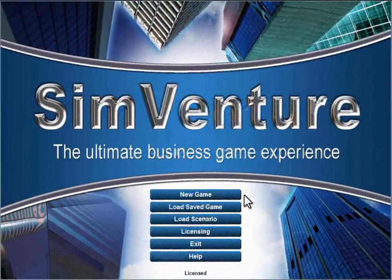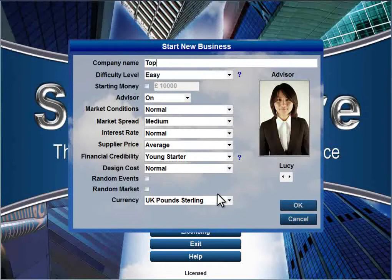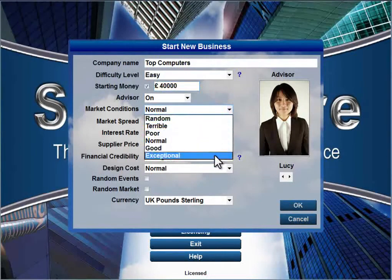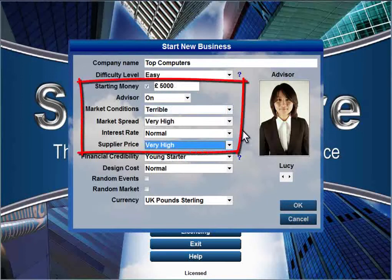The welcome screen gives you three options for starting a game within SimVenture. A new game represents a start-up situation, so the business hasn't even begun to trade yet. Settings can be adjusted to vary the degree of challenge you'll face, so you can make things fairly easy for yourself initially, and then take on more challenges as you gain experience.